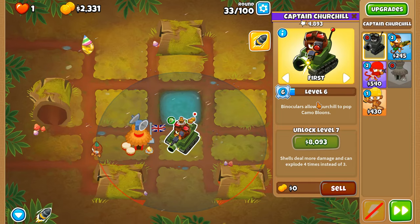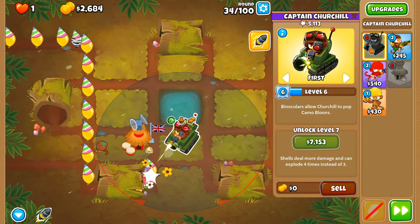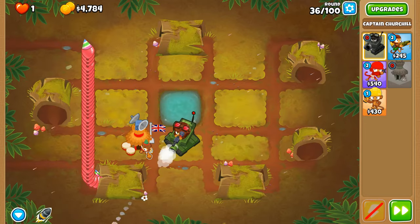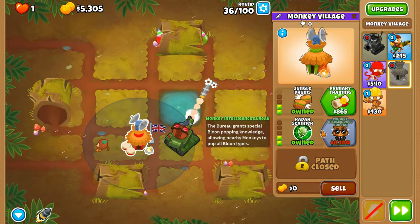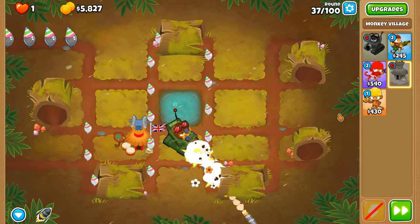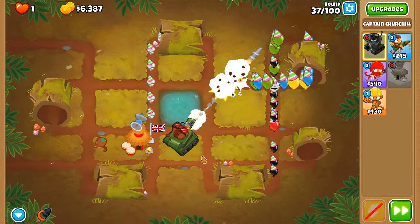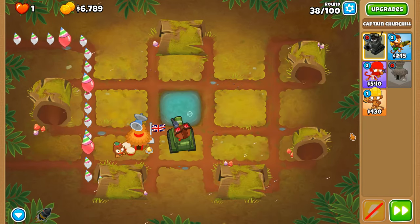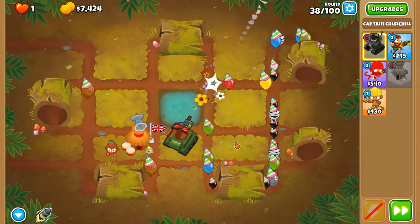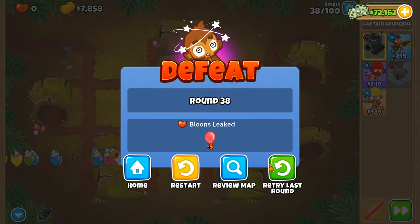On round 33, Captain Churchill can by default target camo balloons. We don't have additional support means for Churchill because you only have one hero on the field unless you're playing co-op. While machine guns can pop black balloons, it's not the most reliable way to consistently target a balloon you're weak to, so we're going to go with MIB next to constantly pop all these balloons on the field.